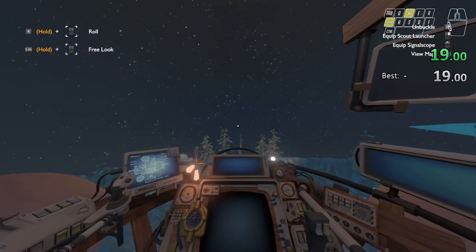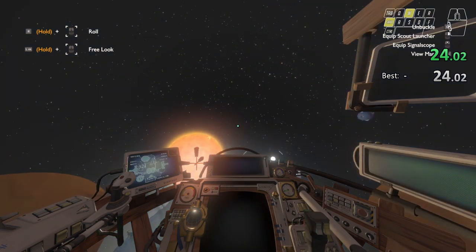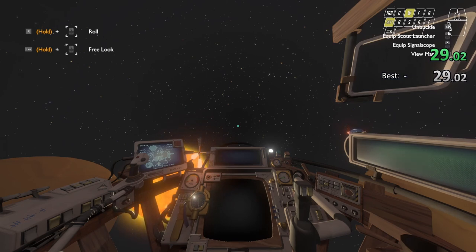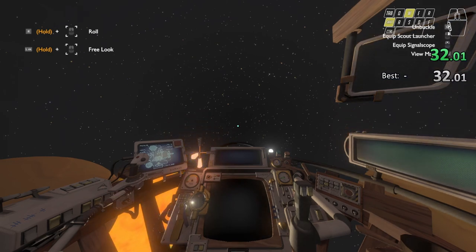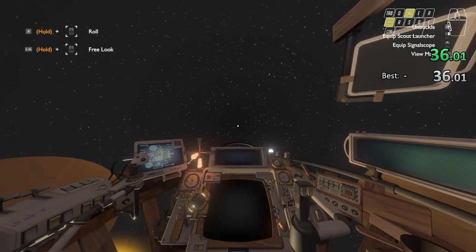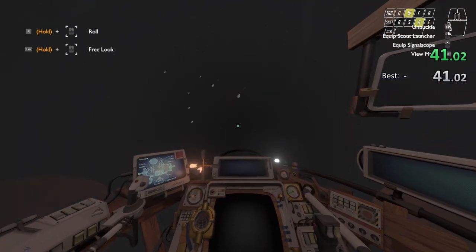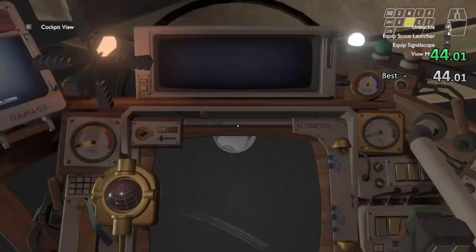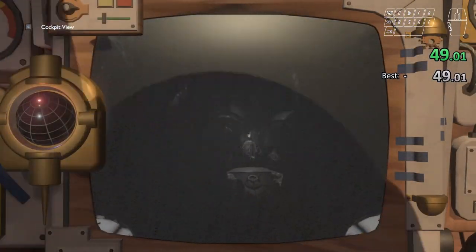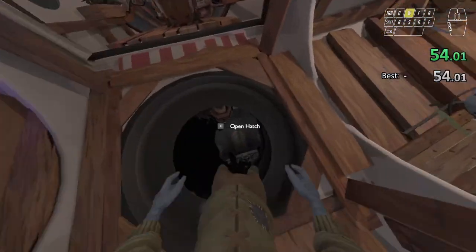So first we're just going to fly to the Stranger. This is the same blind flight setup that we use in all the categories that do this. We have to enter the hull breach because we would suffocate in the hangar. So we just position the ship here, and then we can jump out.